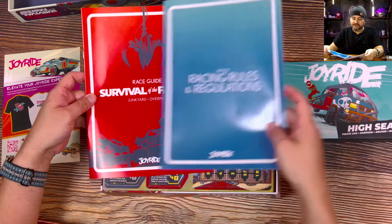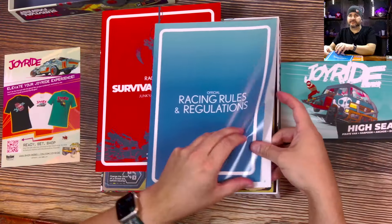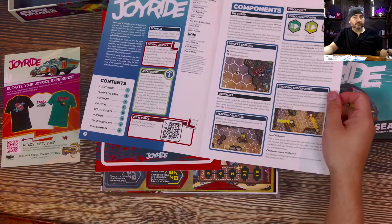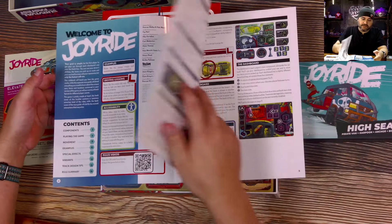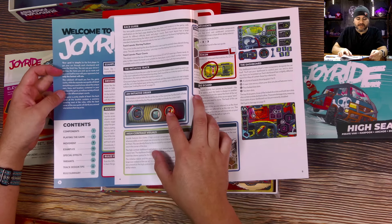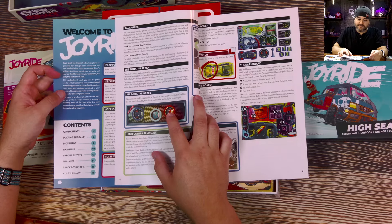We got the official racing rules and regulations, and a race guide. Let's take a peek at this racing rules and regulations. The video is always going to be a preferred way, but you get one more shot to scan that code. The goal is simple: be the first player to get your car through each checkpoint and over the finish line. You can use your driver's abilities, the items you pick up en route, and your car itself to mess with your opponents, but only the fastest will win.